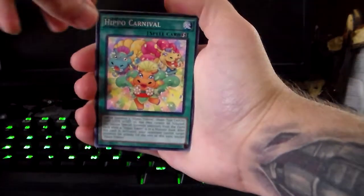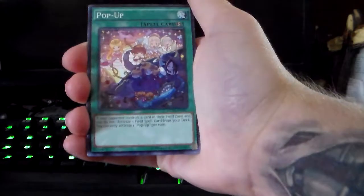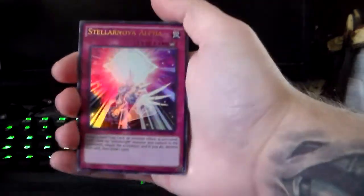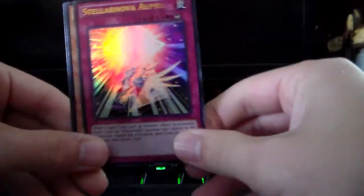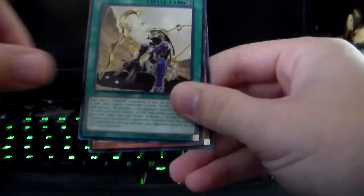For the last pack we got Hippo Carnival, Chain Dispel, Blue Brawler, Pop-up, Performer Pal Kaleidoscope, an Ultra Stellar Night Alpha — I don't have that card, not sure if it's worth anything, but Counter Chaps are usually pretty good — Artifact, Curse of the Shadow Prison, and Despot. I like Despot personally. I can't wait for that Machine Structure deck to come out.